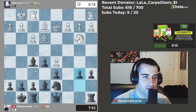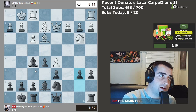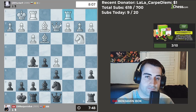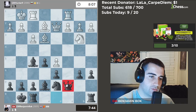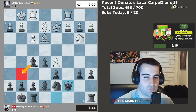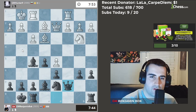The Najdorf is a very complicated and rich opening. The great thing about it is that it offers Black a lot of chances to play for the win; on the other hand, it's also a difficult opening to play. He goes rook to c1. Let's go queen c7 to improve the placement of my queen a little bit. Yeah, I should have played this.